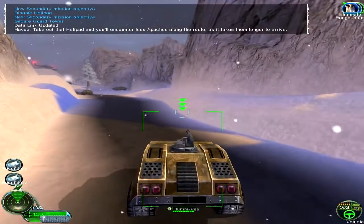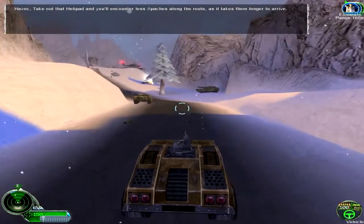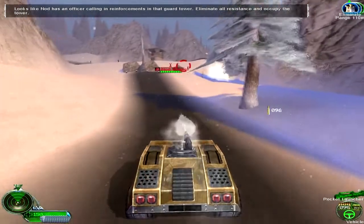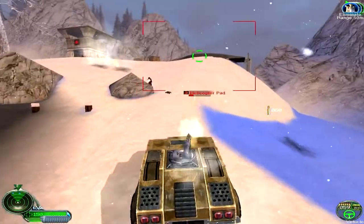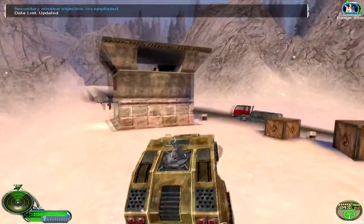Havoc, take out that helipad and you'll encounter less Apaches along the route, as it will take them longer to arrive. Looks like Nott has an officer coordinating reinforcements in their guard tower. Eliminate all resistance and occupy the tower. The helipad is down. Nice work, Havoc.